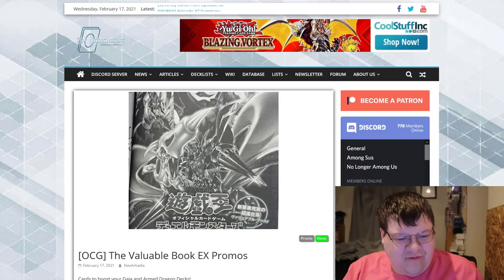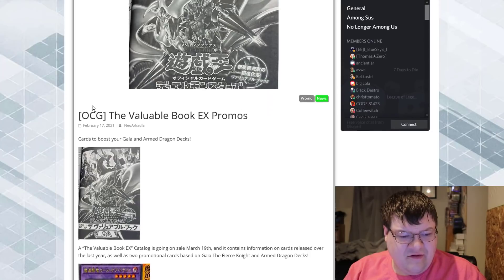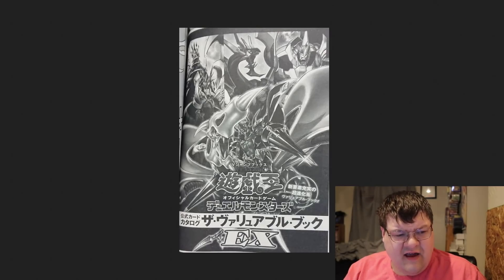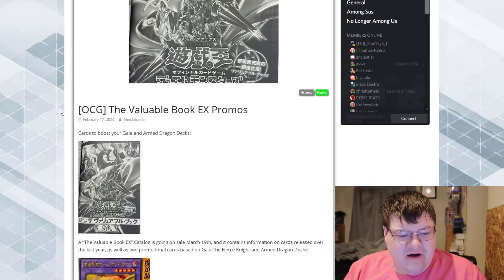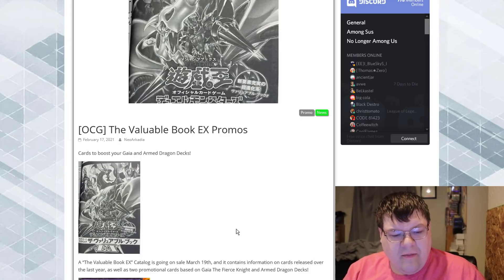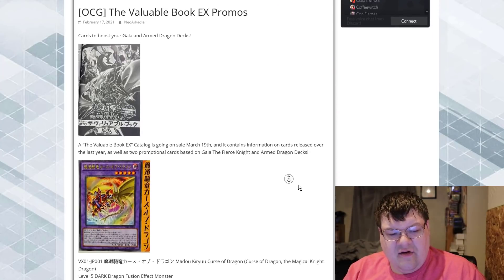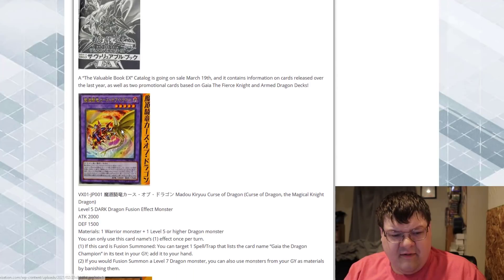These are actually beautiful. So there's a new Valuable Book coming out, and it's going to boost your Gaia and Arm Dragon decks. The Valuable Book EX catalog goes on sale March 19th and contains information on cards released over the last year, as well as two promotional cards based on Gaia the Fierce Knight and related monsters.